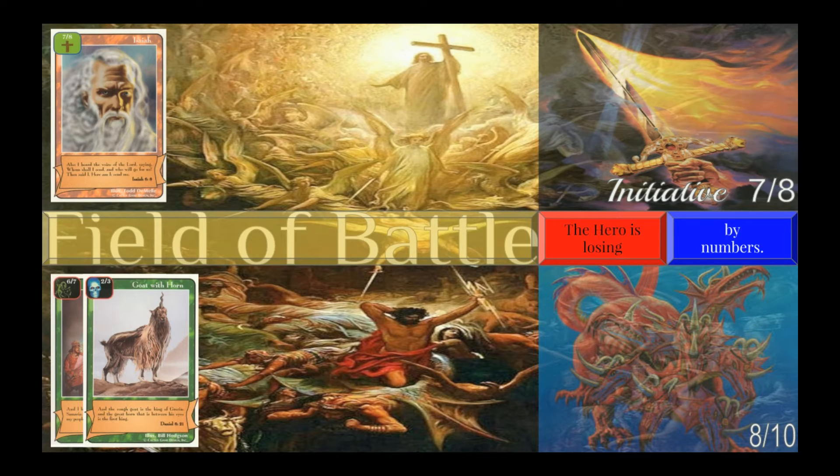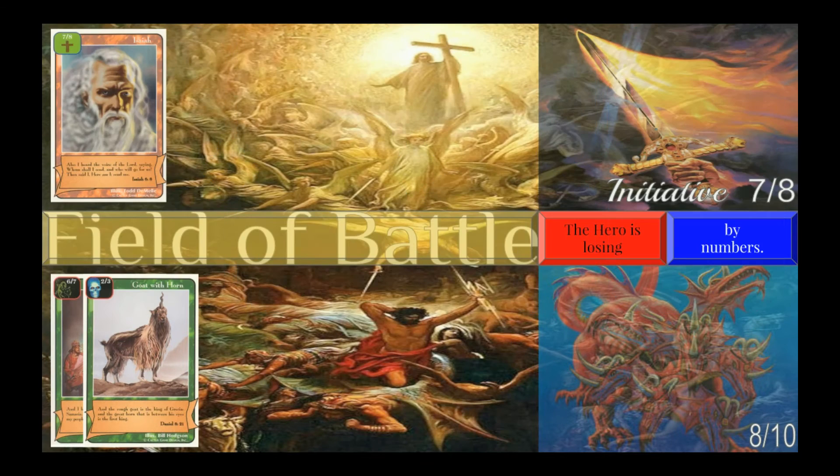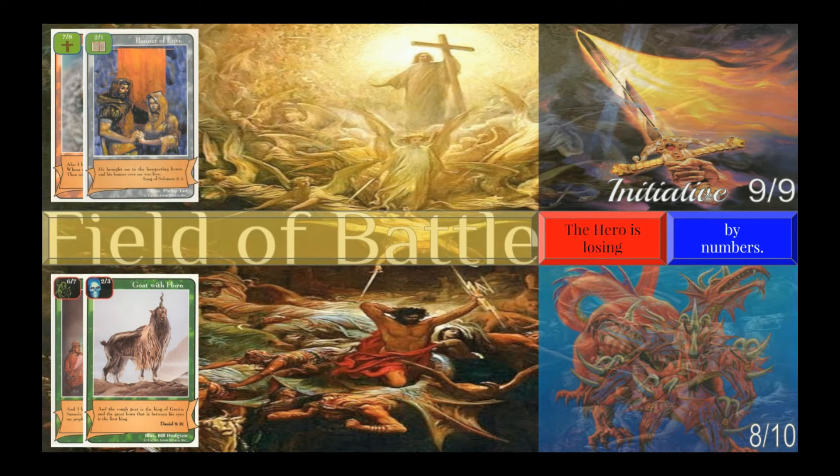There are nine good brigades: blue, clay, gold, green, purple, red, silver, teal, and white. So Isaiah, since he has initiative, plays the good enhancement Banner of Love. The numbers on Banner are added to Isaiah, so now Isaiah has nine strength and nine toughness.